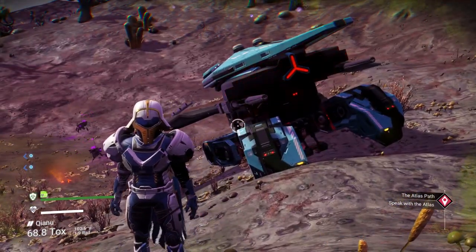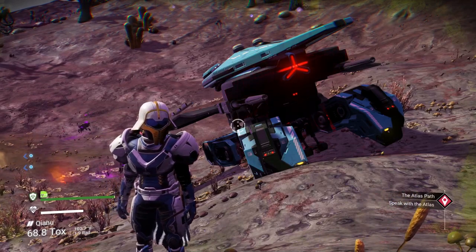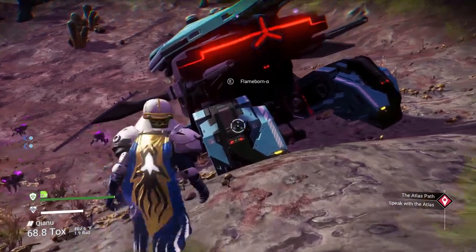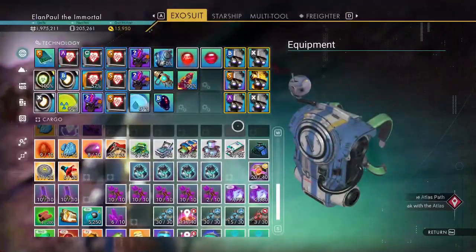Hey everybody, this is Alon Paul here, real quick with a very short video on a nice ship I just found — the Isentim Galaxy. This is something very unique. I'm going to show you real quick what this ship has inside, just real fast.